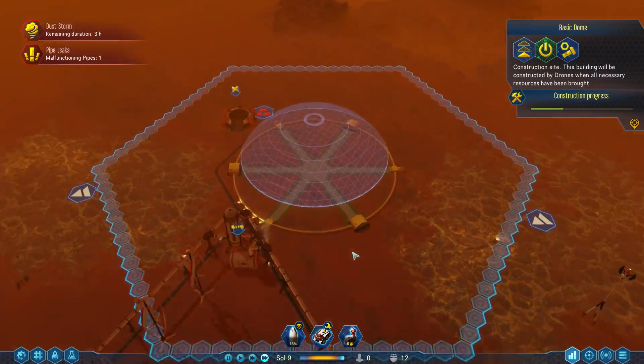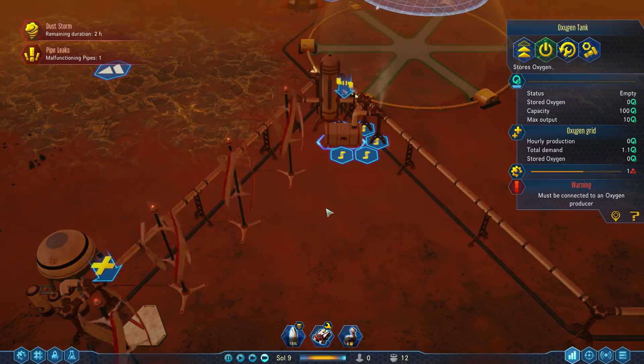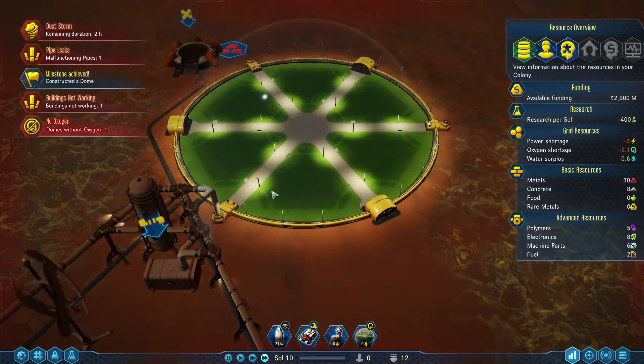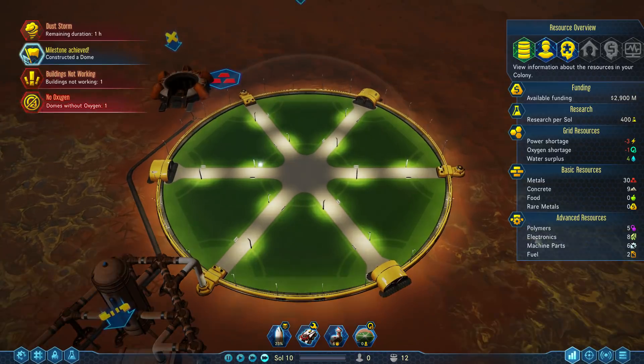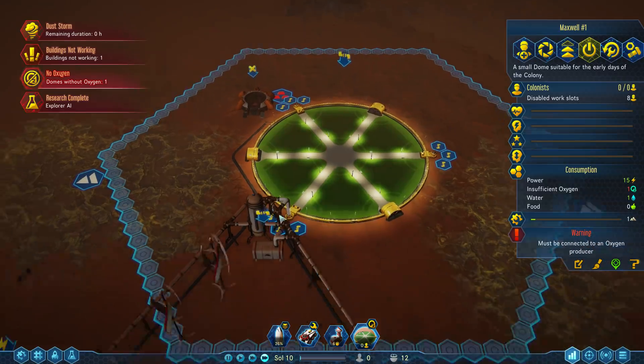This dome is starting to come together. Everything's red and dusty and terrible. The maintenance is going to be apocalyptically bad here with all these dust storms. Oxygen shortage — well, not really, just this dome is complaining it doesn't have oxygen, which is fair enough. Explorer AI is done. We're not getting science from our explorers right now because it is shut down. This tech revealed the ability to build our own drone hubs.